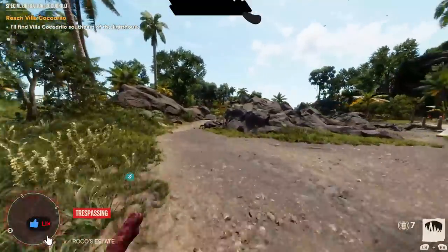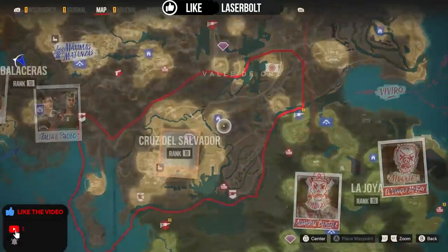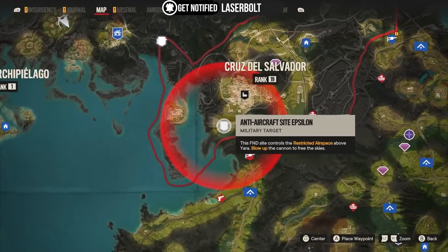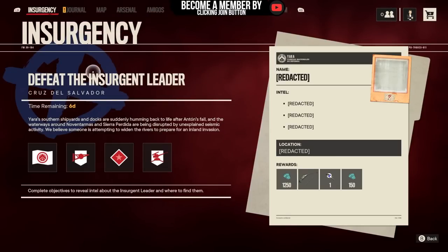So let's check out what's available and what you need to pick up right now. We're going to check exactly what part of what area got overtaken. It looks like Viad and Oro got overtaken. So we're going to have to come here and get rid of the checkpoints, get rid of the artillery, make sure we get this FND cache or military base to be able to get the stuff. We have Defeat the Insurgency Leader.